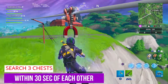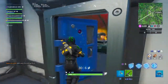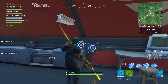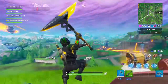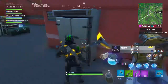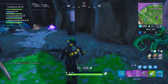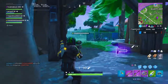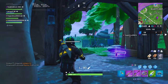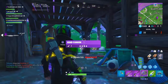For the next challenge — search three chests within 30 seconds of each other — I recommend the secret outpost area that nobody goes to. You can get the three chests easily: the two from the inside, then the one on the outside at the polar peak area. Alternatively, head to Lonely Lodge and use the ones on the guard tower — the two at the top, plus one down below. If that doesn't spawn, jump off and head toward the outpost where one usually spawns on top, or near the reboot van on that little platform. Lonely Lodge is probably the best place to go.